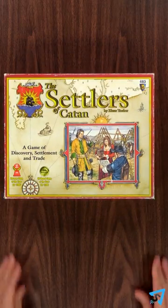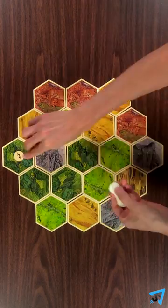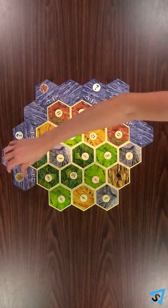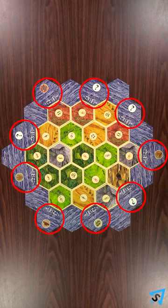Learn Settlers of Catan in 42 seconds. Assemble the board with random numbers. Put the robber in the desert and waters on the edges, ports every other.